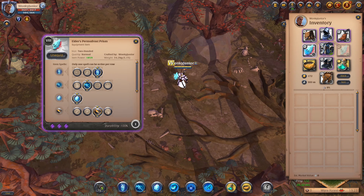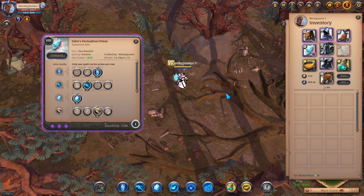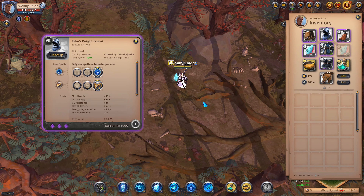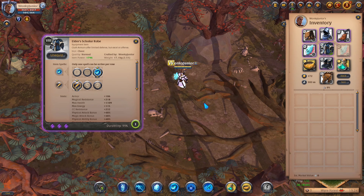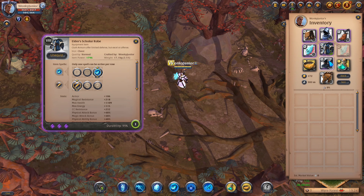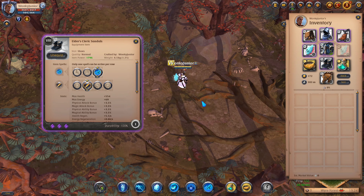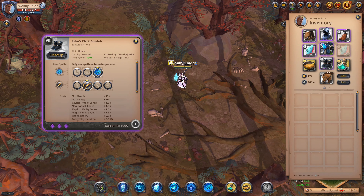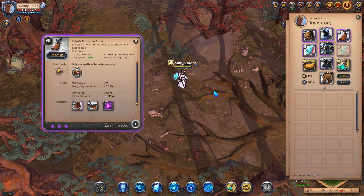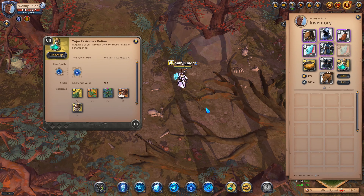First things first, we have the Permafrost Staff with the third Q, then the second W, and then the third passive. For the Helmet, I went with the Knight's Helmet and chose the third ability and third passive. For the chest piece, I went with the Scholar's Robe and picked the third ability and first passive. For Boots, I went with the Cleric Sandals and picked the third ability and second passive. As for the Cape, I'm running with the Morgana Cape, which is 100% needed for this build to work best. For Food, I went with the tier 7 Omelette and tier 7 Resistance Potions.